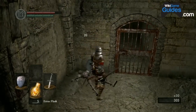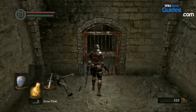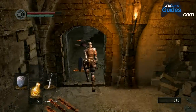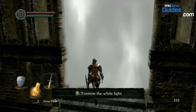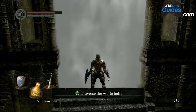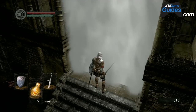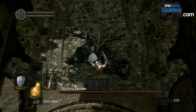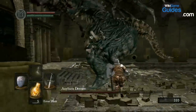Even though I have the master key, it doesn't open everything. I didn't get the master key in my first playthrough, so I honestly don't know what all it opens. This is the boss — typically when you traverse white light, that means there's a boss or a tough section coming up. It's going to be that big boss that I ran from before. You can do a dropping attack on enemies by falling and hitting Right Bumper as you fall on them. That did a lot of damage to him.